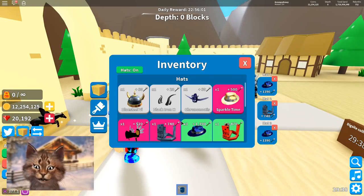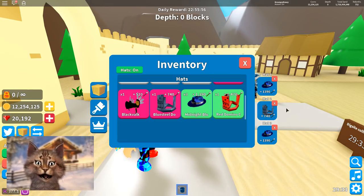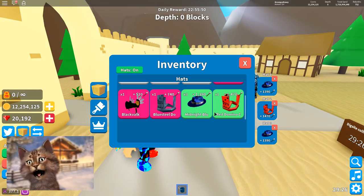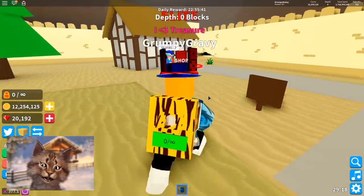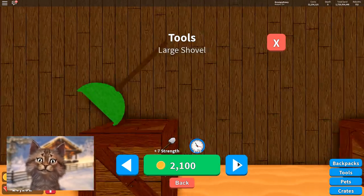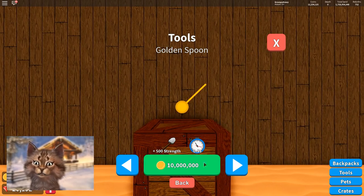Alright, hats — hat inventory. What did I get? So we got sparkle time. This one is actually really good — it's actually a little bit better than my Midnight. But I still want that Dominus so I can become so good. I can shop — I have 12 million. What do I buy, guys? What is the best thing to buy?